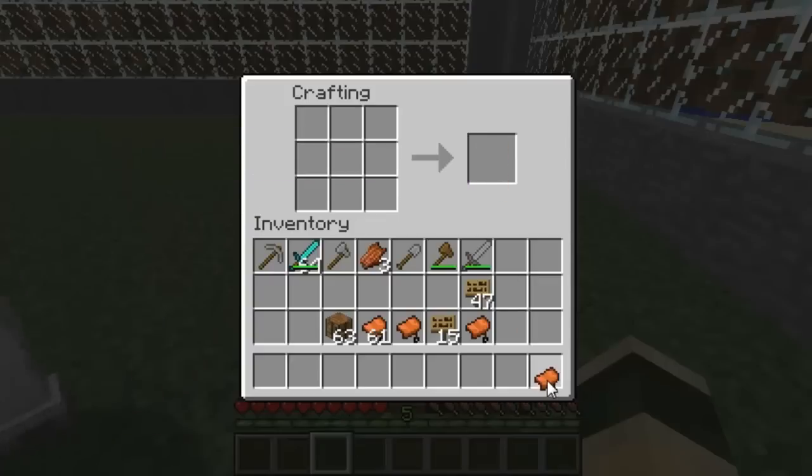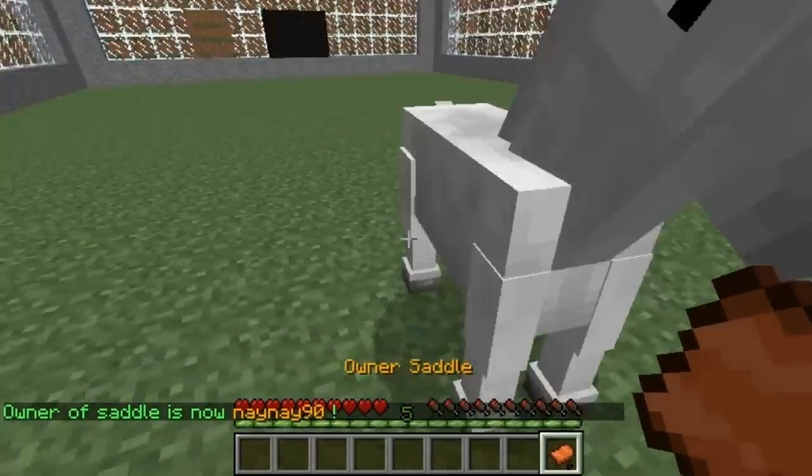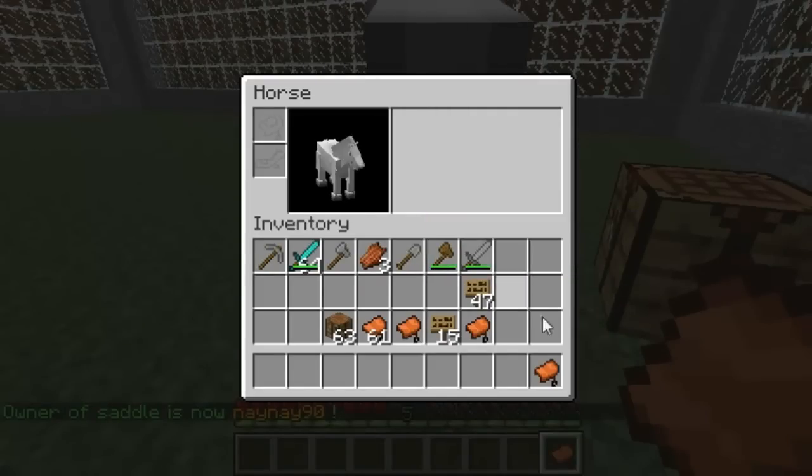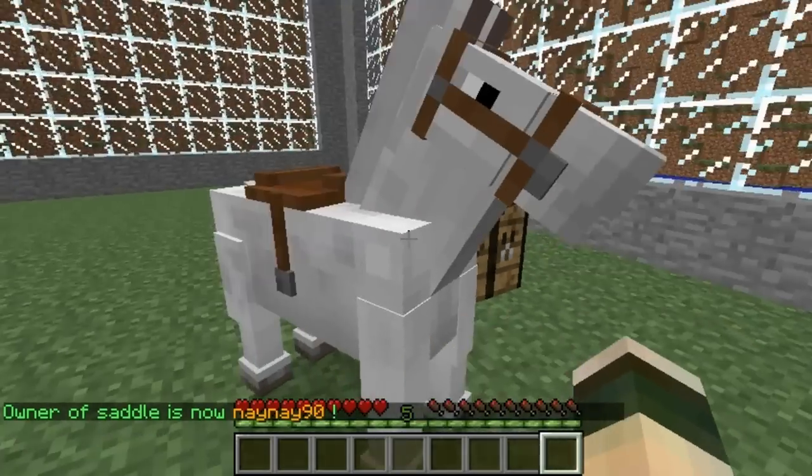Then, as you can see, you take this out, wave it in the air and right click, and then it will save you as the owner. Then obviously tame your horse, put the saddle on, and then it's yours.